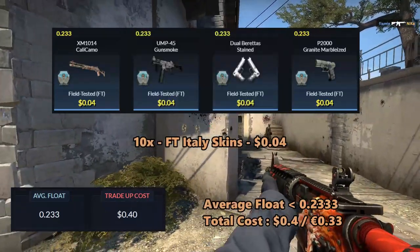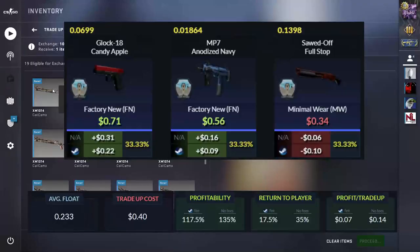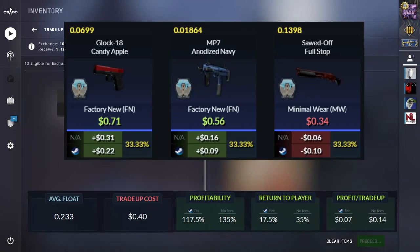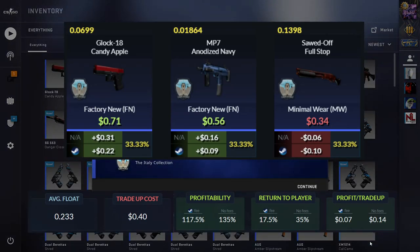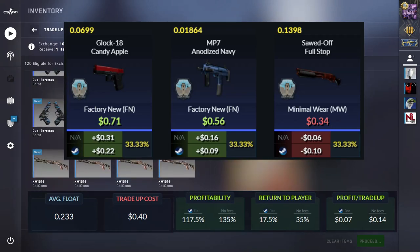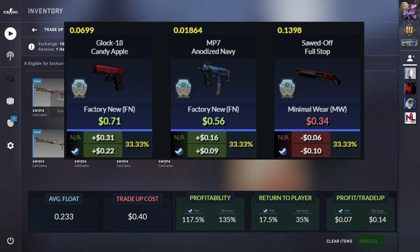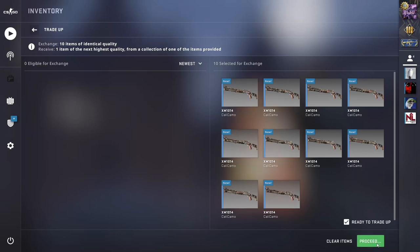The total cost of the trade-up will add up to 40 dollar cents or 33 euro cents. For the outcomes, we will get a 33% chance to get the Candy Apple, which will be a 22 cents profit. Then we will have a 33% chance to get the Anodized Navy, which will be a 10 cents profit, and the Saw, with a 10 cents loss. The return will add up to 17.5% and we will be getting 14 cents each time we do this trade-up. Overall, I highly recommend you guys spam this trade-up since it really is too good to be true.